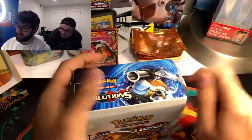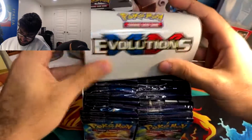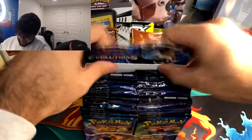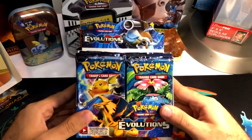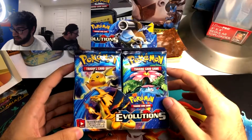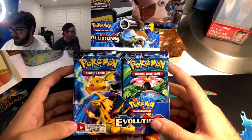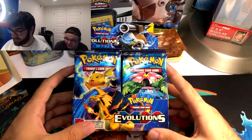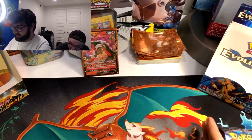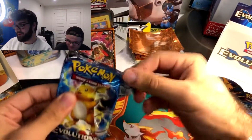Since I got back into Pokemon, this is the box that I've wanted to open up. It's a reprint of the base set with some of the newer full art cards in it. The holo Charizard that I have is from the Evolution set. We're just going to jump right into opening this up. Let's set these off to the side — I can't believe I'm opening these up.